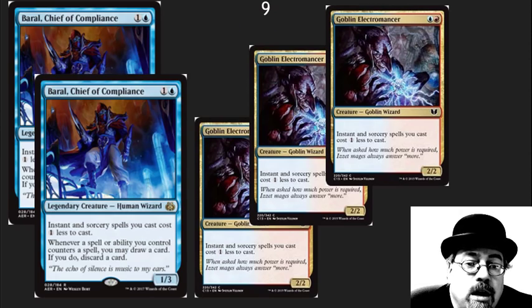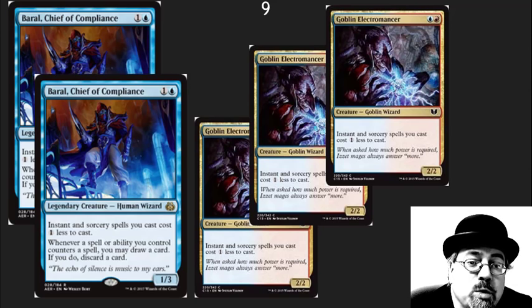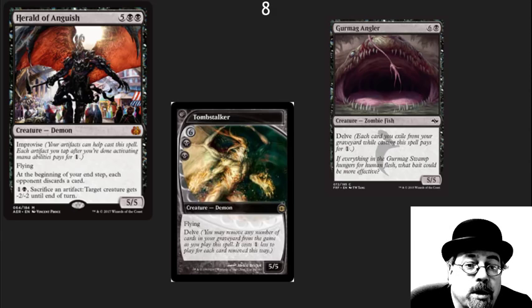In the number nine spot, I've got the new reducer for spells. Goblin Electromancer has been around for a long time, but I like the 1/3 better in combo decks — it helps you stay alive a little bit, and the looting ability when you counter spells could be extremely important. I can see red-blue combo decks going to three Electromancers and two of those. In the number eight spot is a card that just spiked recently — if you've got a control deck with a lot of artifacts, this could become the new Tombstalker or Gurmag Angler, getting very cheap to cast. It has a great ability and should be a win condition in control decks.